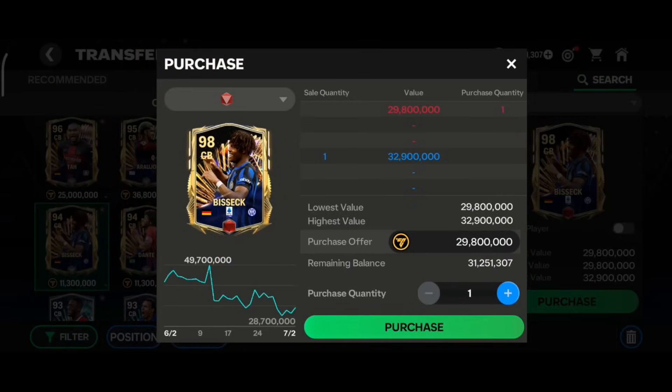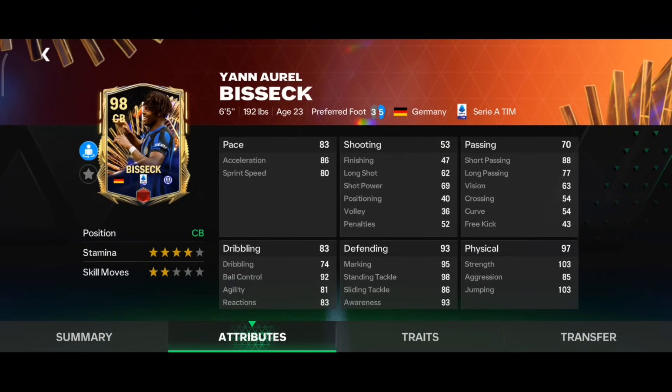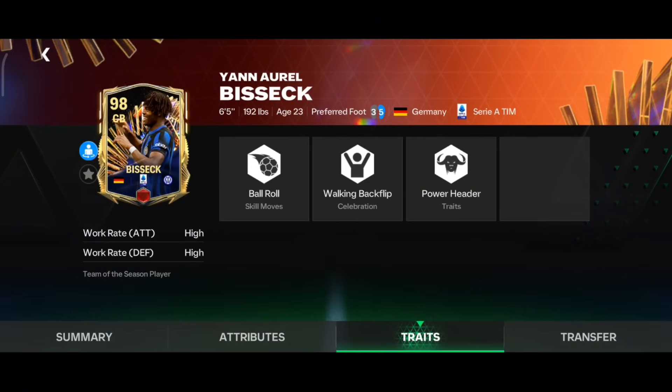The first card in the under 50 million coins price range is red rank BSA from Team of the Season. He has 83 pace and 93 defending with 97 physical, and four star stamina. The best part is his height — six foot five — which is very good for a center back in Head to Head, plus Power Header trait, which is also useful.